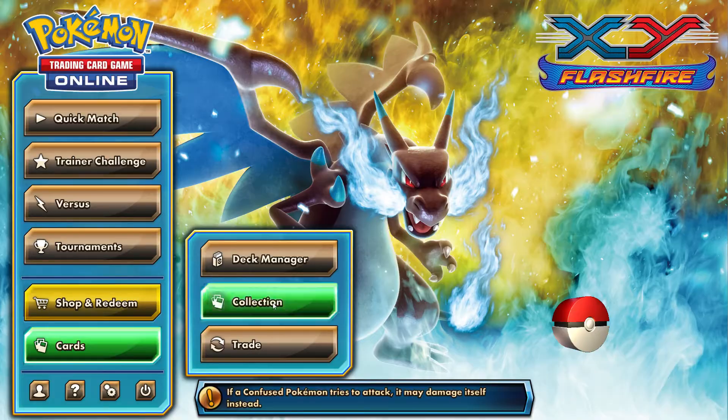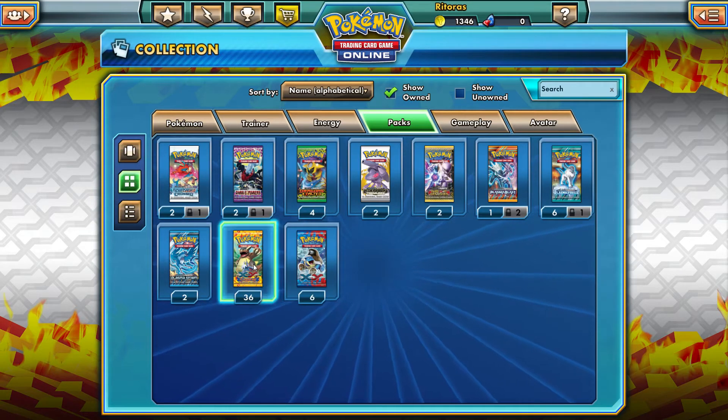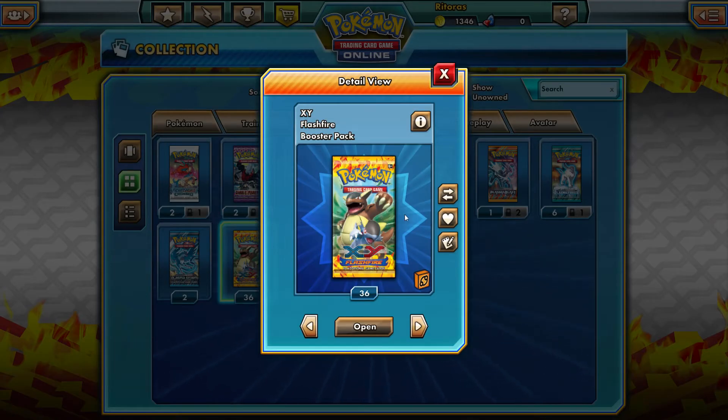I'm going to go to Collection — I don't have a huge collection yet — Packs, and let's make it like that. I have 36 Flashfire booster packs, and guess why? Because I bought a booster box of Flashfire. So I'm going to make the same series; I'm actually going to open a digital Flashfire booster box. I'm going to open 36 Flashfire booster packs online, and those 36 booster packs are from the codes that I got from the actual pack, the paper cards, and I used all of them here to just get those 36 Flashfire booster packs.